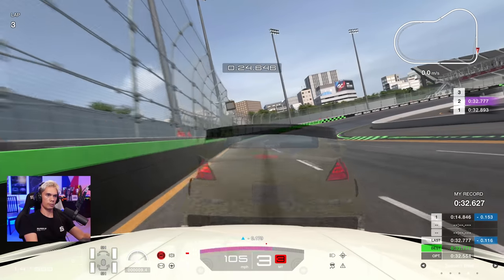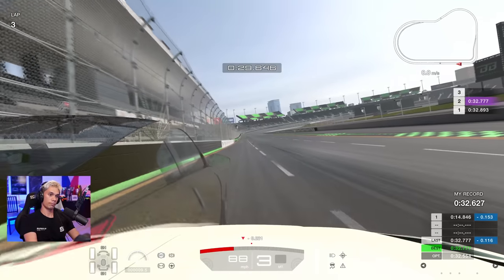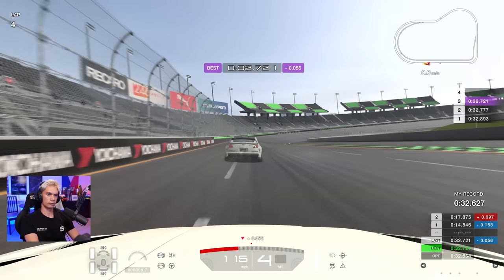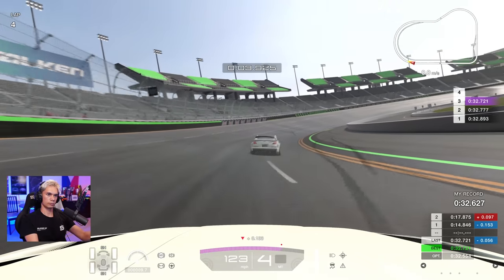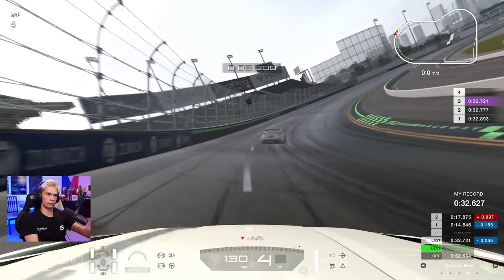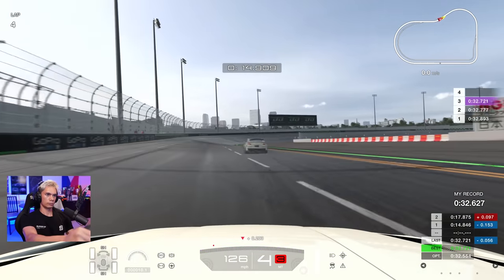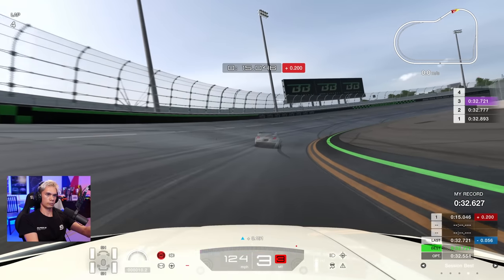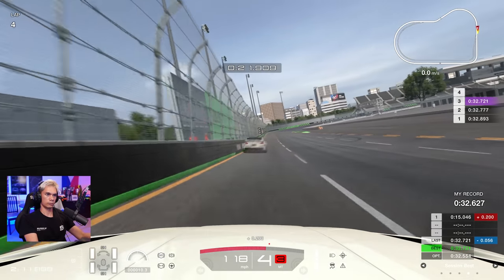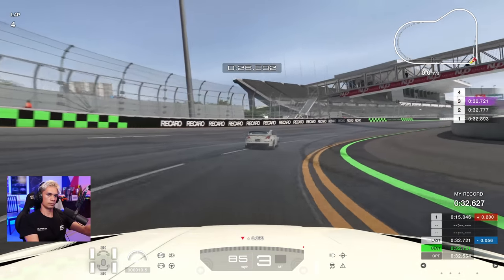It's never really a case of just jumping on for the first lap and smashing it in one go. 32.71 — another slight improvement, still slower than the PB, but slowly edging towards it. I got a bad exit out of the final corner which compromised that lap. Through the final corner I sense is where, if you get it dead right, there is a lot of time to be gained.